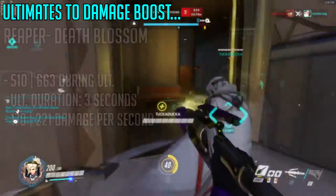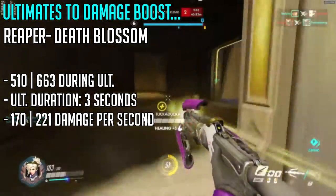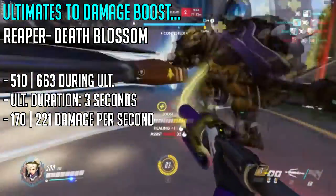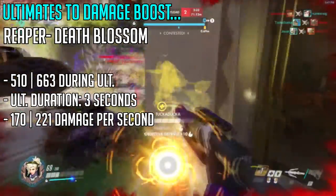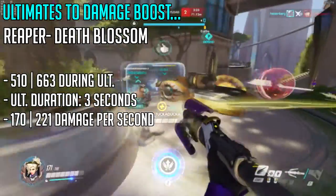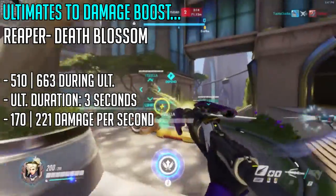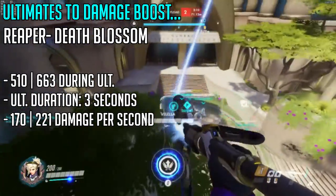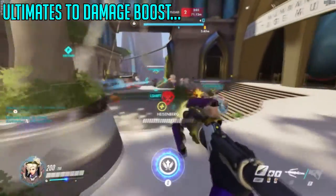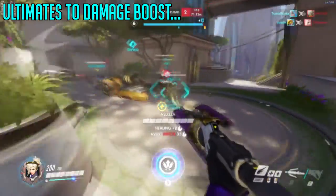The second on this list is Reaper's Death Blossom. While Reaper is on the frontlines within the enemy, it's actually fairly safe to damage boost him, since he shoots in a 360-degree angle. If you are somewhat behind cover and not wide out in the open, you'll mostly be safe while enemies are busy trying to kill the Reaper. Keep in mind though — if Reaper is about to die during Death Blossom, don't damage boost him; try to heal him instead. I'd rather have him alive with enemies on the brink of death so he can finish them off with his Hellfire Shotguns.